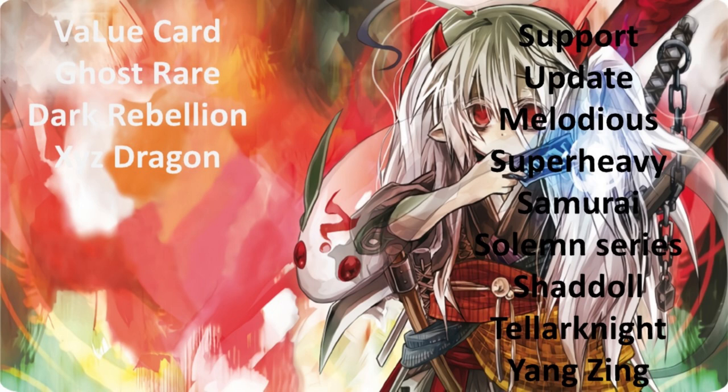Our support update includes Melodious, Super Heavy Samurai, the Solemn series, Shadoll, Telenite, and Yang Zing. On the Solemn series, we have the introduction of a new Solemn — Solemn Scolding — allowing you to pay 3,000 life points to activate its effect. It did have a use in one meta scene, in the Pendulum era where Scolding was used, but it has never been used again. It's extremely bad. Solemn Judgment, Solemn Warning, and Solemn Strike are all the Solemn cards that were used in the Solemn series. Unfortunately, Solemn Scolding got a scolding from the community as it was just completely useless, and to this day has never caught relevancy.